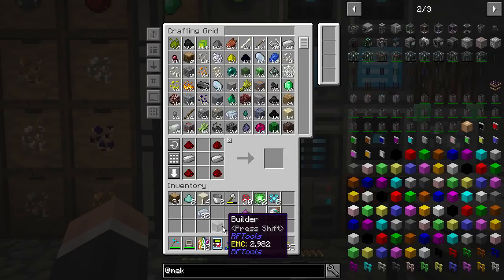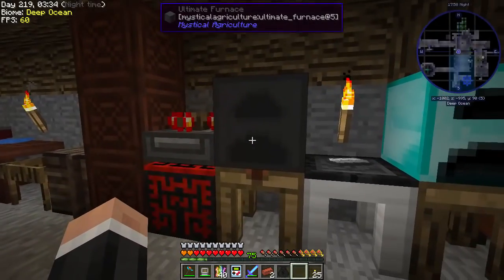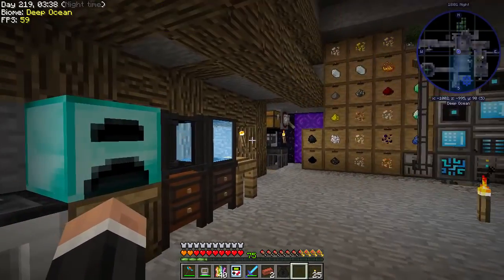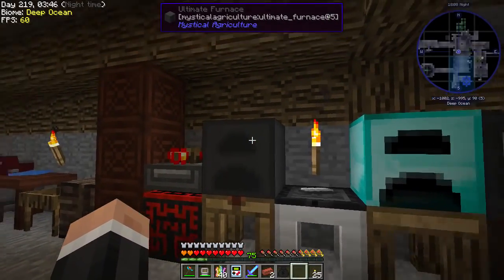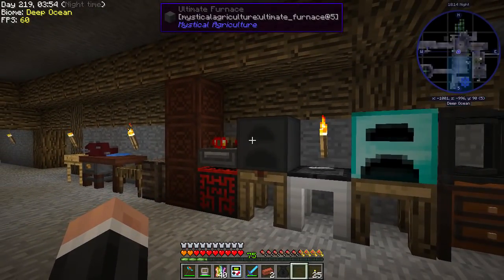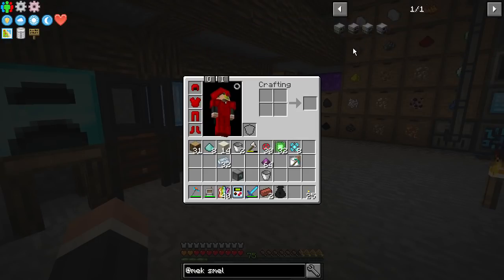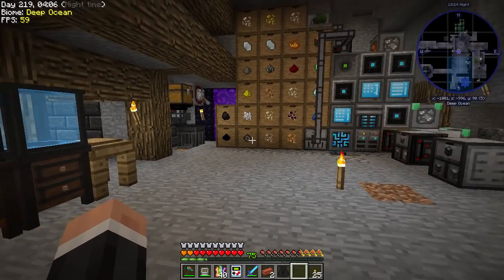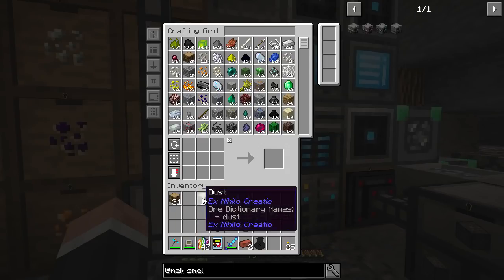The more energy you give the builder, the faster it goes. I still can't decide whether to do silk touch or fortune, but regardless we'll want to put some stuff through here. Some stuff we'll want to pulverize beforehand, and this is where Mekanism comes in handy — it's got the smelting factory. So we're going to make ourselves an elite smelting factory.